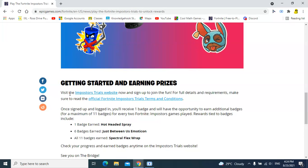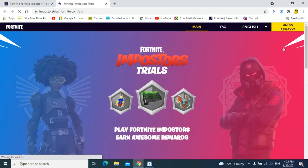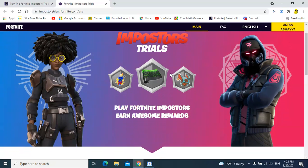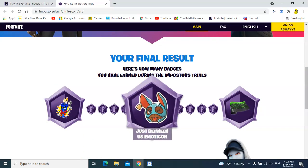Down here it's going to show you two links. Click the Imposter Trials website link and it's going to take you there. Usually when you come here it will tell you to log in, so just log in quickly, and then a thing will pop up saying 'Let's go.'